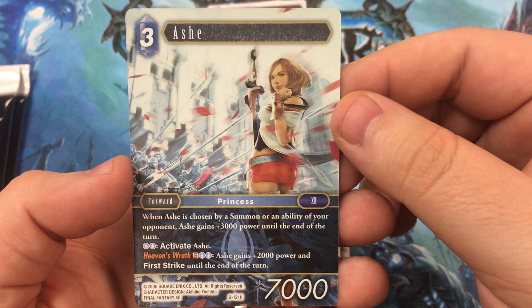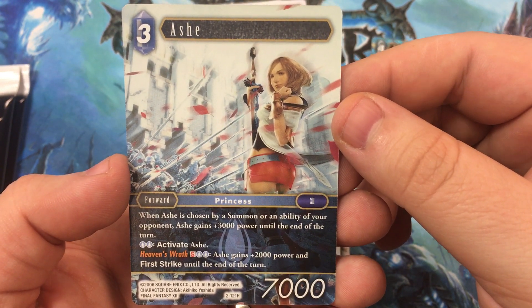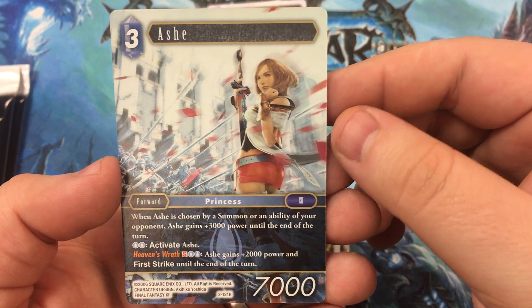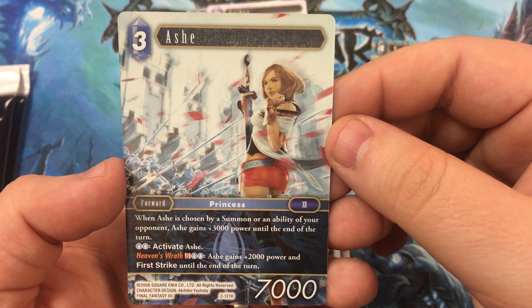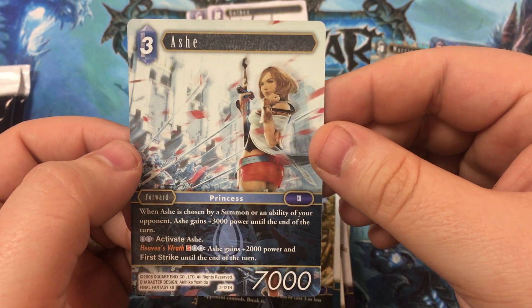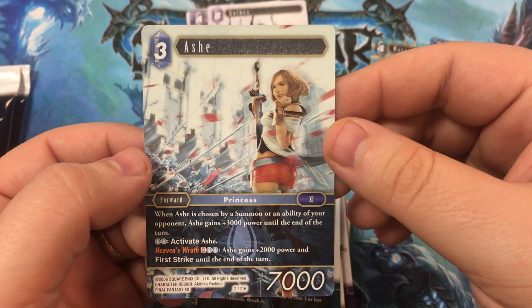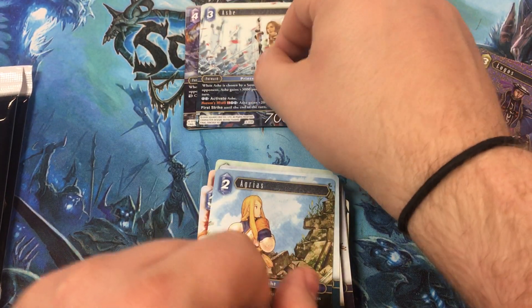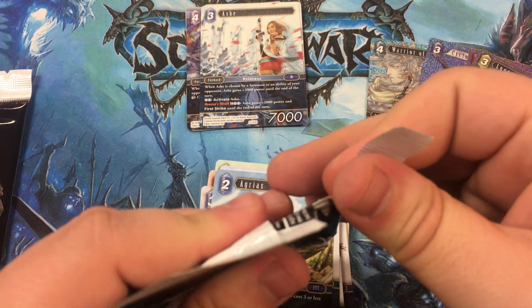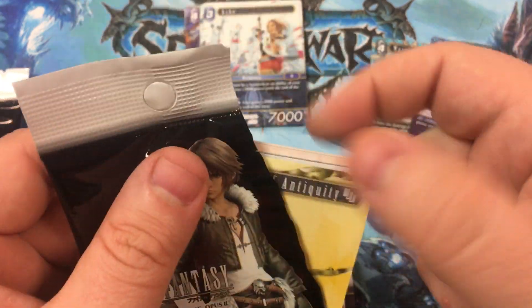Ash is a three cost water forward with 7,000 power. When Ash is chosen by a summon or ability of an opponent, she gains plus 3,000 power until end of turn. Pay two water to activate her. Heaven's Wrath: discard a card named Ash and pay two water — Ash gains plus 2,000 power and first strike until end of turn. So if you have four water crystals to spend, she becomes a pretty formidable blocker. You can swing with her, then activate her so she ends up blocking with first strike. I use terms from other card games I've played for much longer.